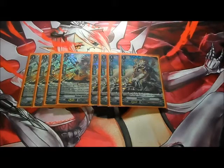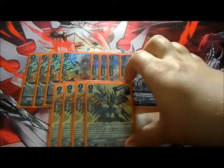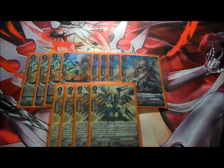And finally four copies of Prison Bird — your grade three searcher. If a new equipped gauge was put for your unit this turn, this unit gets plus 5k power, which also relies on equip gauges. It's like you're equipping a spell card here and there.